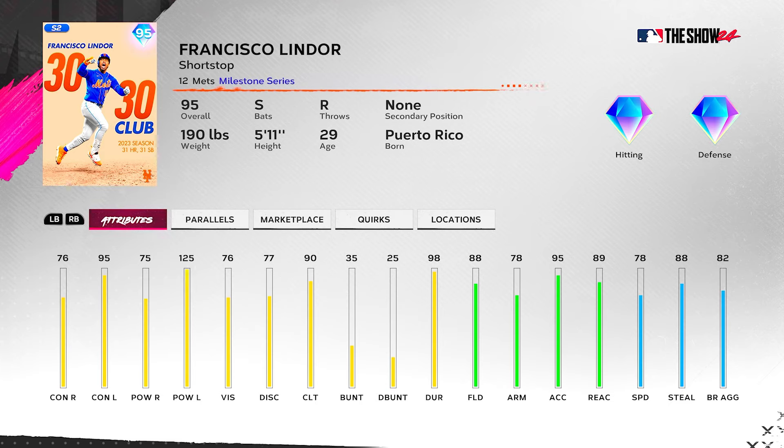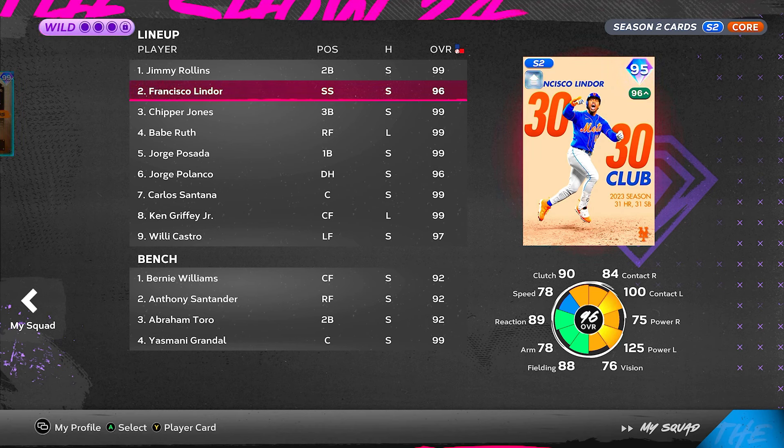We're going to go ahead and try him out anyway. He'll be playing shortstop and we're going to use the Tier 2 Santana boost, which gives plus eight contact and plus five contact, so 84 versus right and 100 versus left — makes him a little bit better, but still not good. Let's quit talking and get after it.